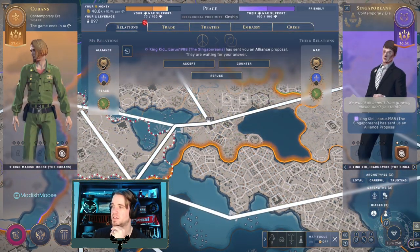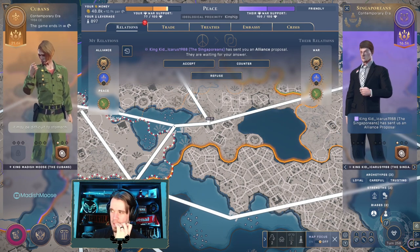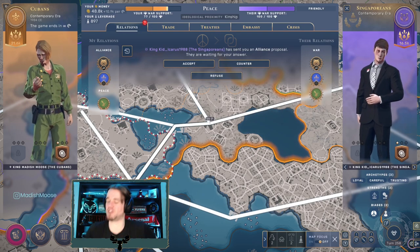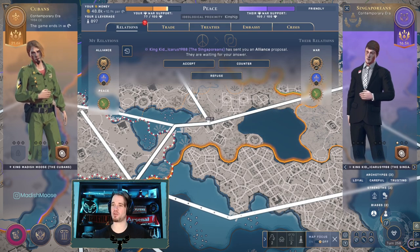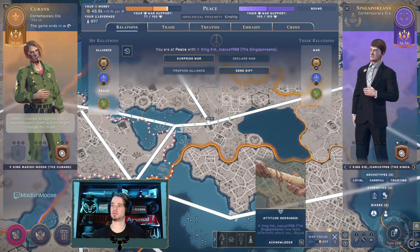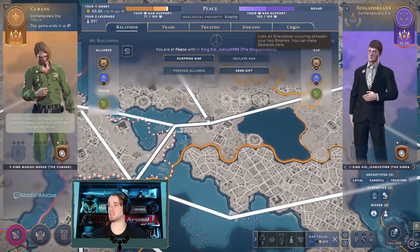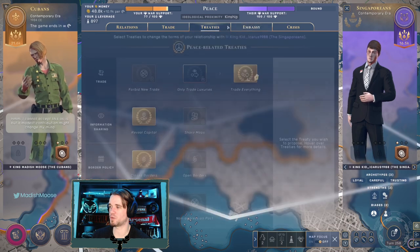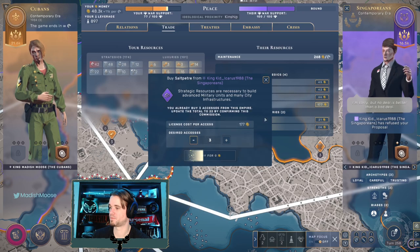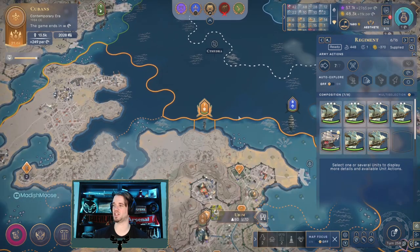An alliance proposal? But you're at war with Burley - you're at war with everyone but me. No wonder you're asking for an alliance. I'm going to counter that if you give me money - a modest contribution might change my mind. Not so much? Sorry, we couldn't come to an arrangement. No deal is better than a bad deal. It was a fair offer - you're at war with everyone. That's a very risky alliance proposal.